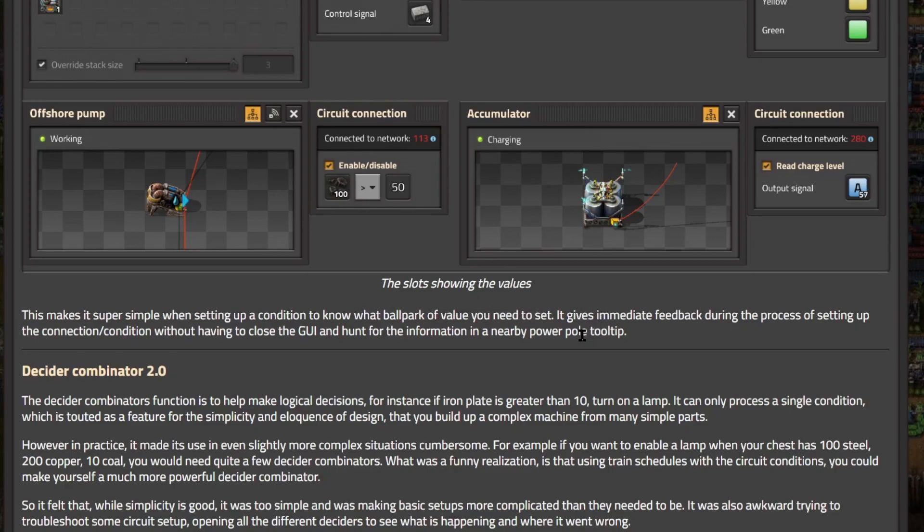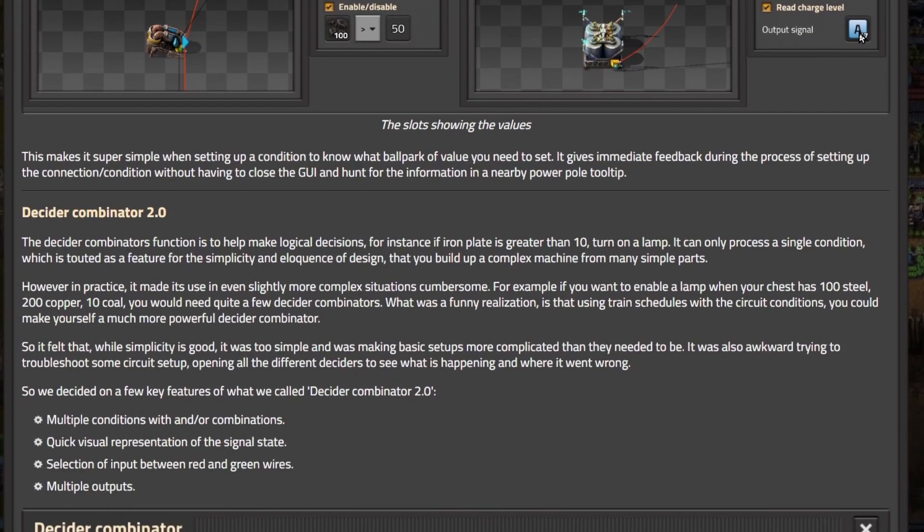This makes it super simple when setting up a condition to know what ballpark of value you need to set it at. It gives immediate feedback during the process of setting up the connection or condition without having to close the GUI and hunt for the information in a nearby power pole. Because that's what you would have to do — if you're checking an accumulator value, you'd have to hook up your accumulator, get off of it, hover over the power pole, see where it is. Yeah, this is way better. You get immediate feedback.